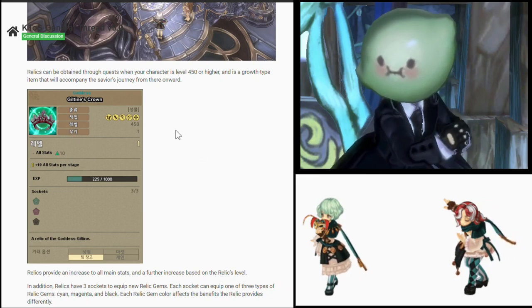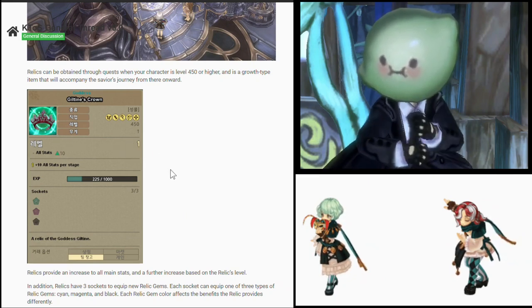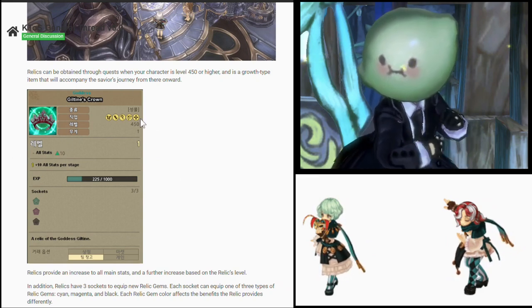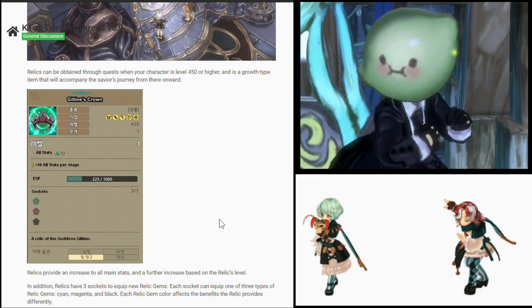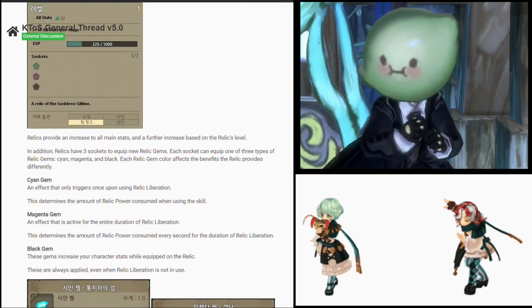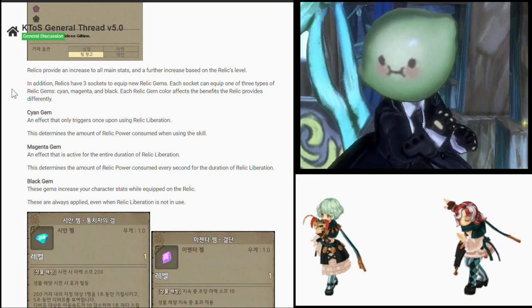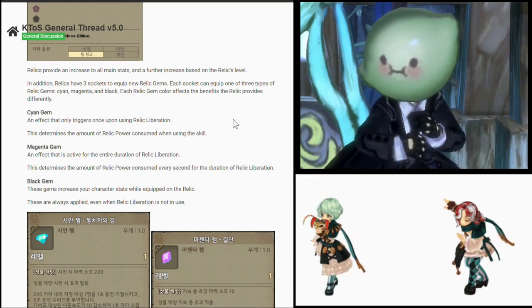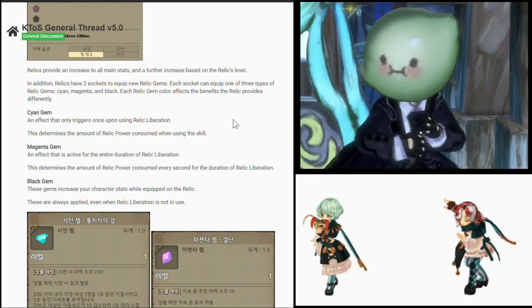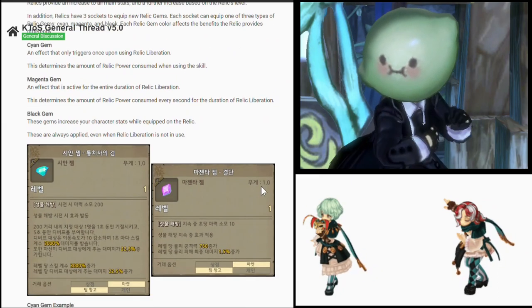Oh no — they might add another super rare item that only whales and butters can get. If that is the case, then this is another content for the whales. Nothing changes. Here's a description of a relic item — it looks like an arcstone description, which makes me nervous. Relics provide an increase to all main stats, with further increases based on the relic's level. And based on what I can see here, we can equip different gems to the relic: a cyan gem, a magenta gem, and a black gem.